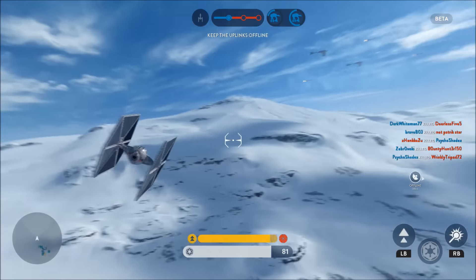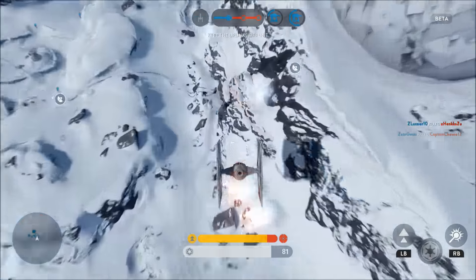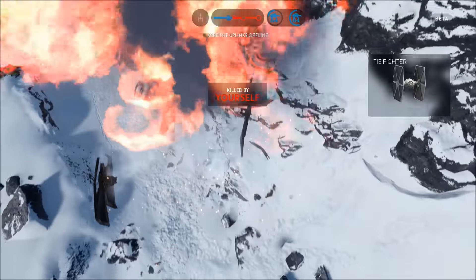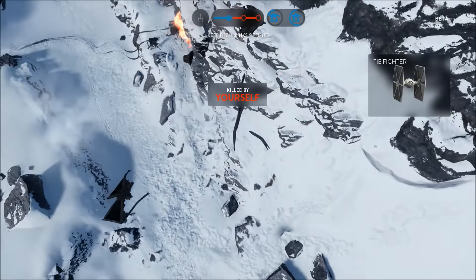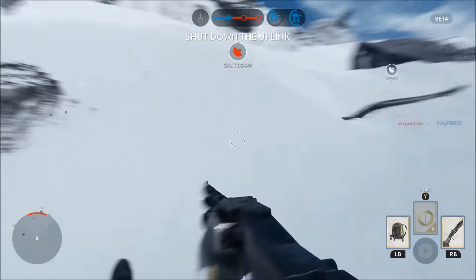I think it would be a safe bet to say that these Y-Wings come from the same direction every single time, so you could probably predict where they're going to be when you hear they're being called in. With two or three skilled Imperial pilots in the air, you may be able to shoot down all the Y-Wings before they bomb the walkers.